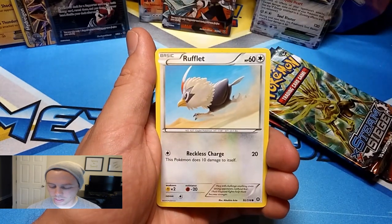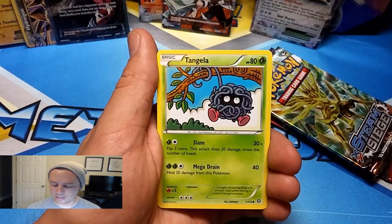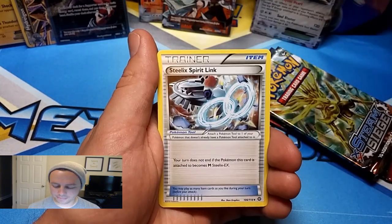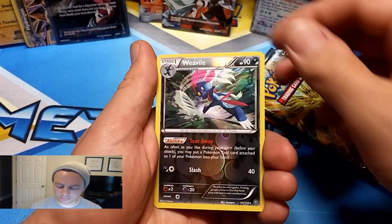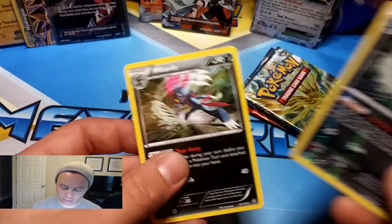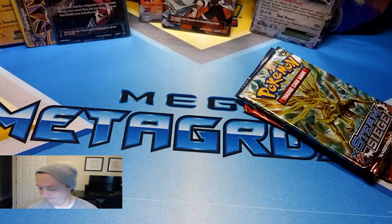Magearna tin now — back to Steam Siege. Rufflet, Larvesta, Joltik, Tangela, Special Charge, Klang, Steelix Spirit Link, Weavile Reverse Holo, and a Weavile Rare again. So we got the Reverse Holo Rare and the Rare Rare — both variations.